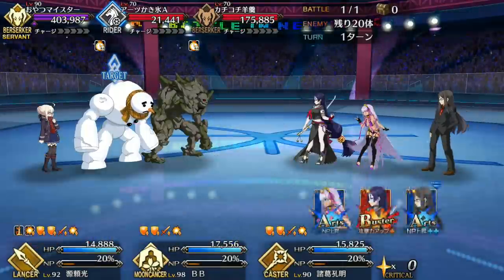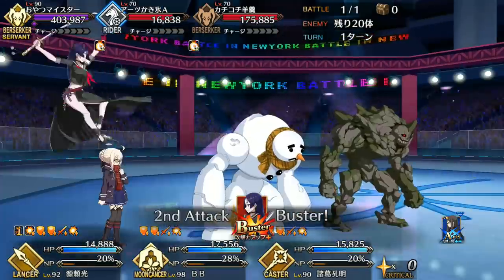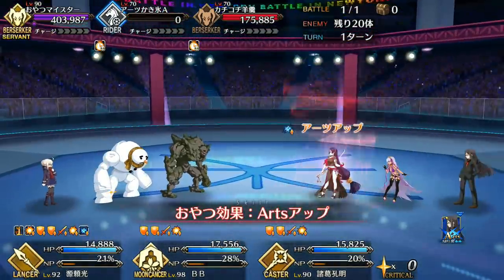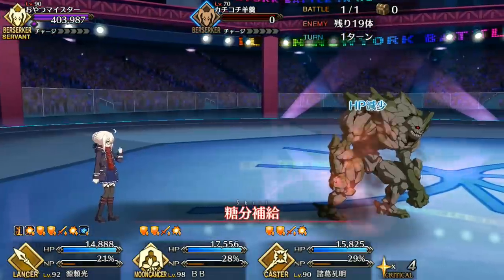Hey lads, Fino here with a guide for the Guildfest Exhibition Quest against Mysterious Heroin Exalter. You've also got a lot of trash mobs, but they're not your enemies — they're dinner. Echan's hungry, and almost every turn she'll vore one of the enemies on the board.